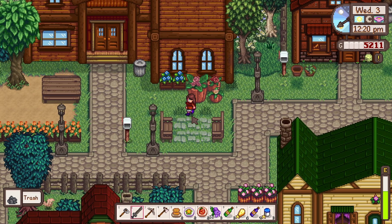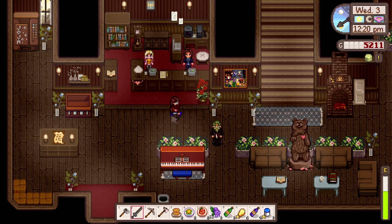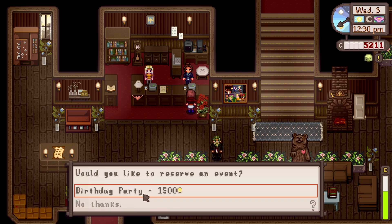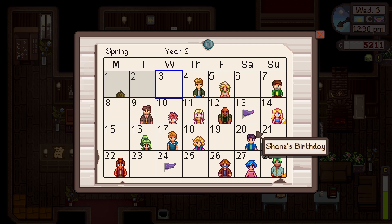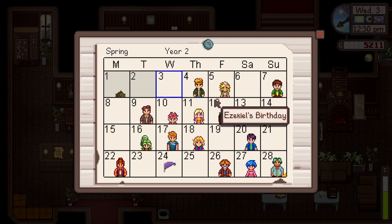For now I'd quite like to go and see the hotel. Let's see what's going on in here. Is there anything new? Okay, she's got her own desk here. Would you like to reserve an event? Birthday party? For who, though? Oh my god, can you throw birthday parties for villagers? Is there anyone with a birthday coming up? There's Kent. I'd rather do Alyssa's. I wonder if I have to do it on the day. Should I just try it?